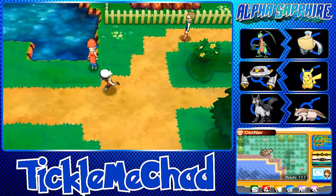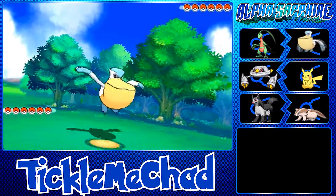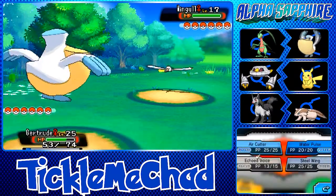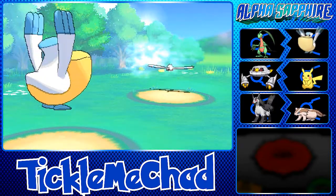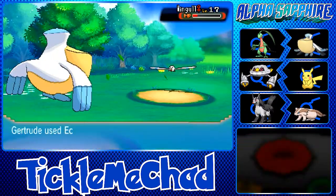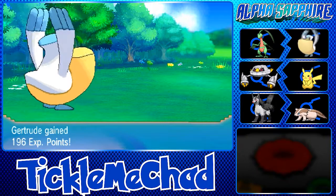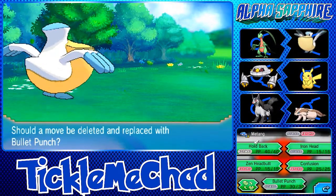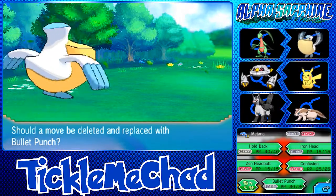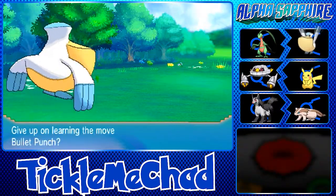Here's a Pokemon Breeder — breeders usually have a lot of Pokemon on their team, and yep, she's got six. Leading off with Pelipper and using Echoed Voice, since it increases in power the more you use it. Plus, I gave Pelipper the Metronome item which powers up moves used in succession. Matang leveled up and wants to learn Bullet Punch, but I'll hold off since we already have Iron Head.